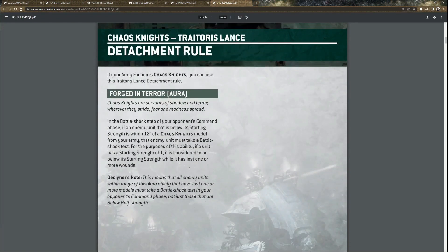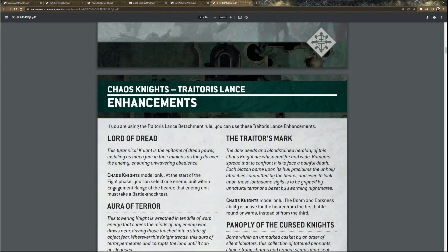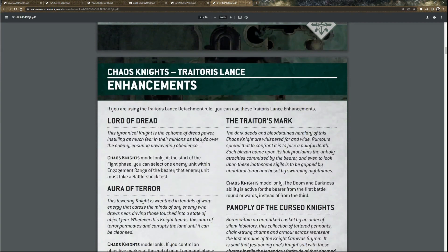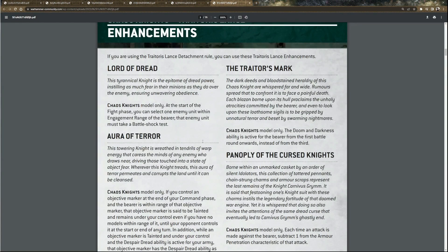Then you get Dread Blades — chaos keyword, either one titanic Chaos Knight or up to three War Dogs in your army. The Forged in Terror detachment rule: in the battle shock step of your opponent's command phase, if an enemy unit is below starting strength — not half, just below starting — they automatically battle shock. So you're basically battle shocking people all the time. Against Tyranids this will be hilarious because they're just screwed — you get to do it every turn.